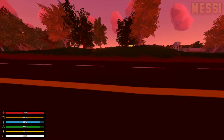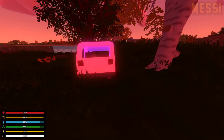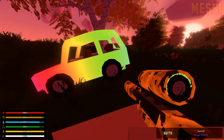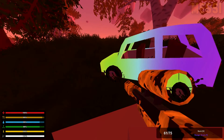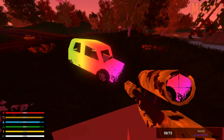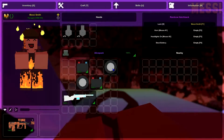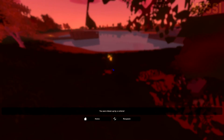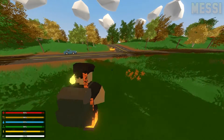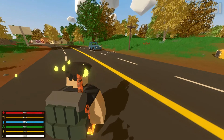I wanted to see if you can pop the tires on the rainbow hatchback since it is technically a car — and it turns out you can. The rainbow hatchback still flies with no tires, if anyone wanted to know. That pretty much wraps this video up. If I've missed anything in this update, let me know by leaving a comment down below. Have a nice day, bye guys!